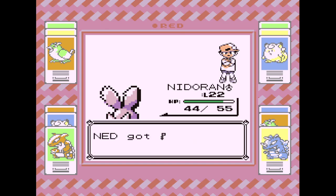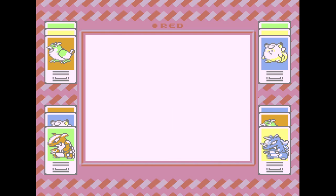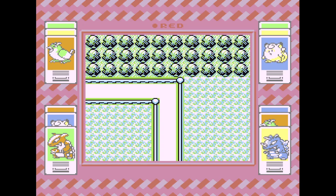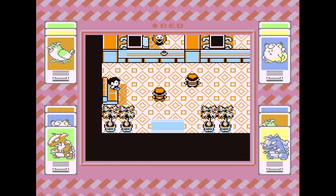A lot of Bulbasaur's evolving — I gotta look into that. I know they learn moves slower, but they do so much more damage. Is it worth it? The speedrunners do it — they get a Nidoran to a Nidoking real quick and then just bust through the game.